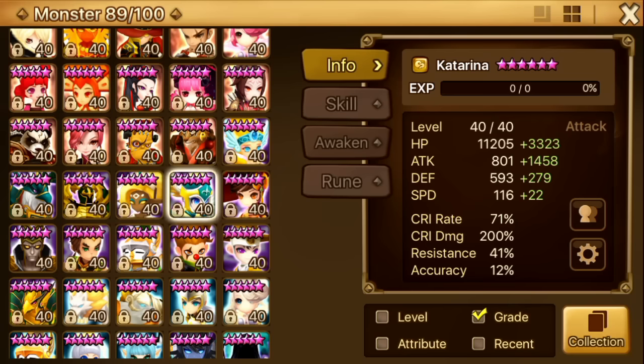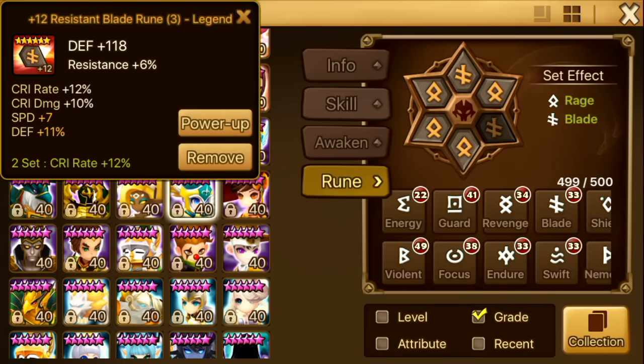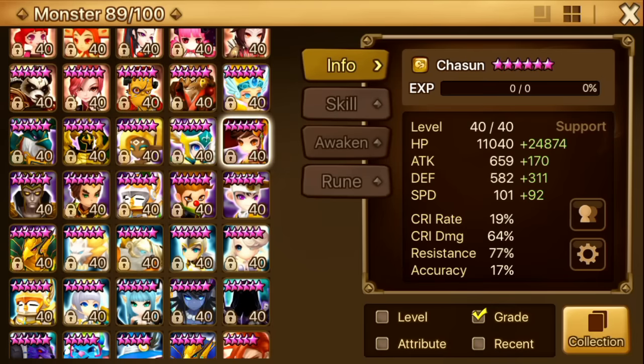Next up is my Katarina. I would really want to put a Will set on her but I'm unable to do so and I'm stuck with Rage Blade. So I have to use Chloe with her instead of the water horse because I think Will set is a must if you want to use Katarina with water horse. Anyway, her runes are attack, crit rate, attack.